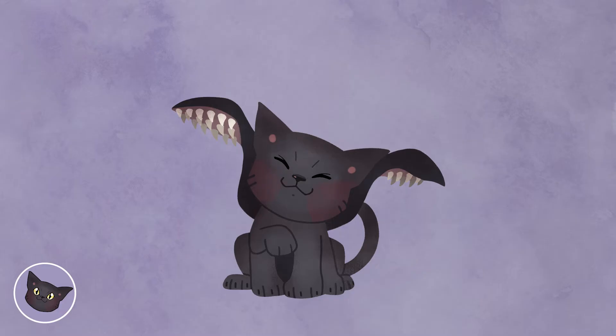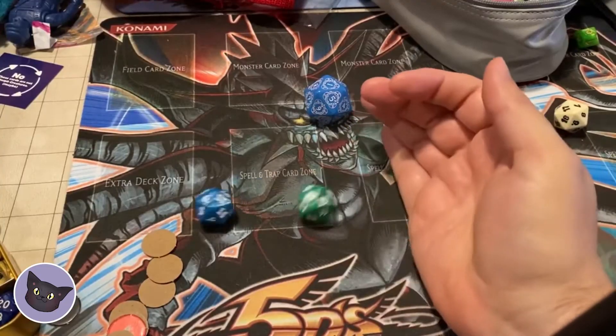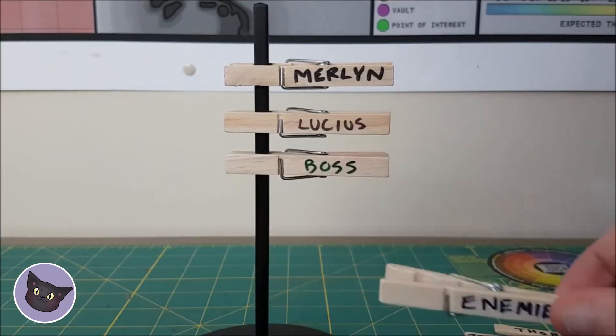Determining when you go in the turn order is determined by rolling initiative, something that the DM will usually instruct you to do before combat begins. To roll, you simply roll a d20 like you would with any ability check and add your initiative score, which you can find on your sheet right here. Turns are arranged highest to lowest, so you want to roll high if you like going first.